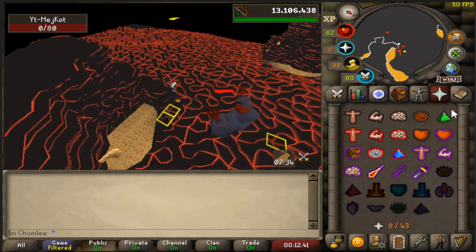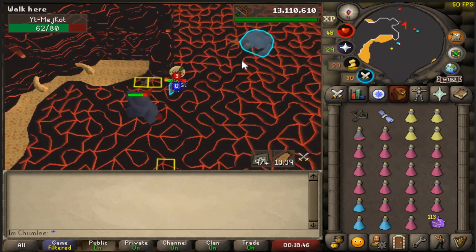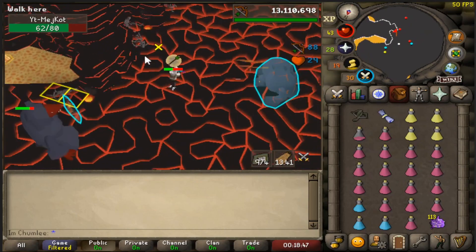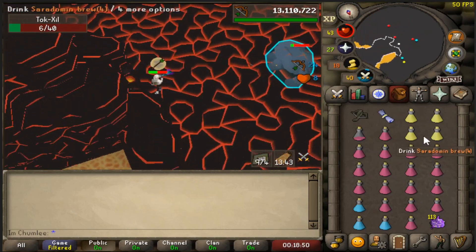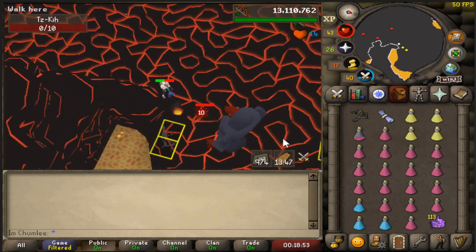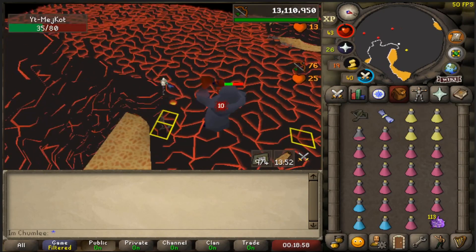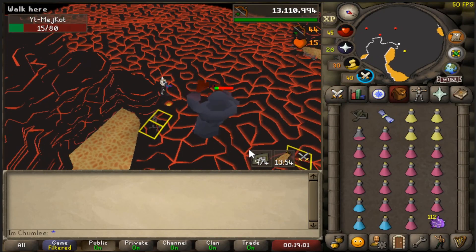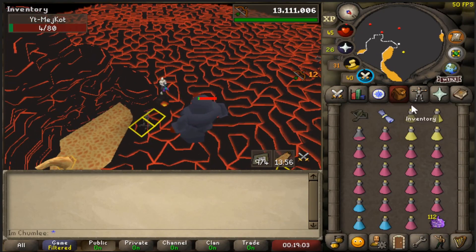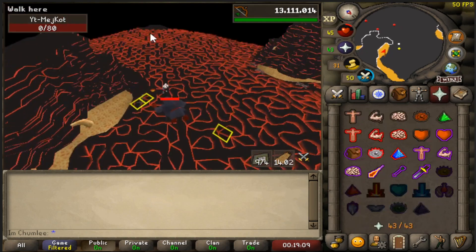In this instance I have two NPCs attacking me at once. My objective is to get one of them blocked and then focus on the other. When you're getting attacked by two NPCs, try to get one blocked by the wall or by another monster, then focus on the one that's doing damage or making you use your overhead prayers. Different scenarios, different angles, different positioning — the key thing is to try to get attacked by one NPC at a time.